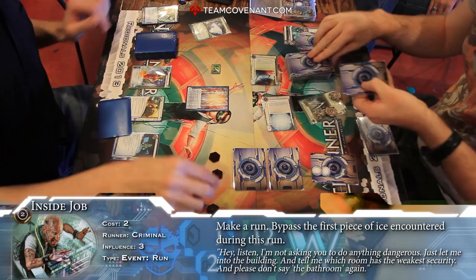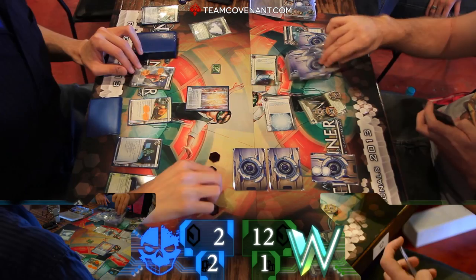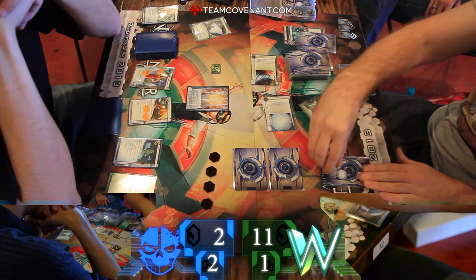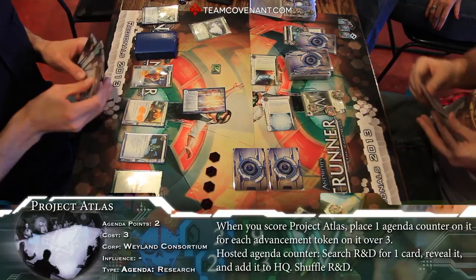Is that an agenda? Nope — it's a nice wall. Alright, checked it out. There goes Katie, and we're done. Events, events, events. Interesting thing is holding onto that Sneakdoor Beta. Grant's really being cautious and patient, waiting for the right time.